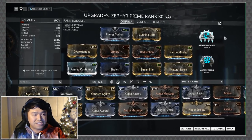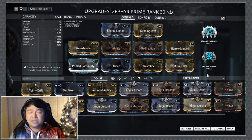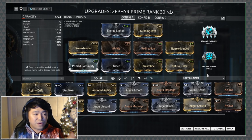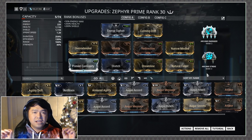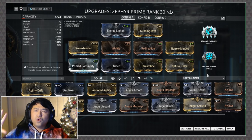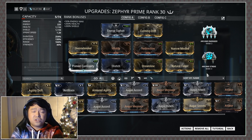On the word of efficiency, we have Arcane Energize and Streamline. You usually see me rocking Fleeting Expertise too, but Zephyr isn't really an energy-hungry frame — you're not spamming her abilities left, right, and center. Arcane Energize and Streamline is pretty much enough to keep you maintained, especially with as much duration as you have with Narrow Minded and Prime Continuity, so all of that jives together.